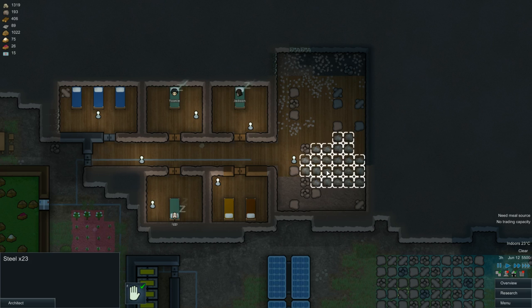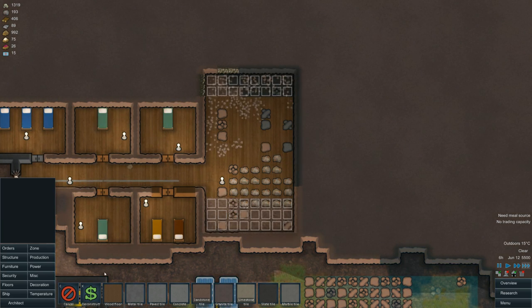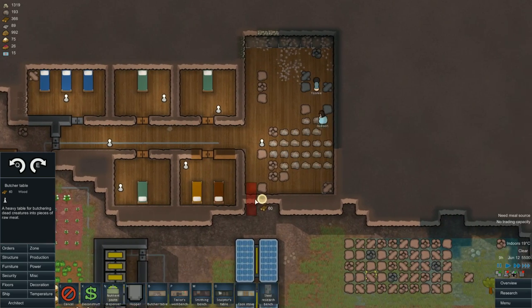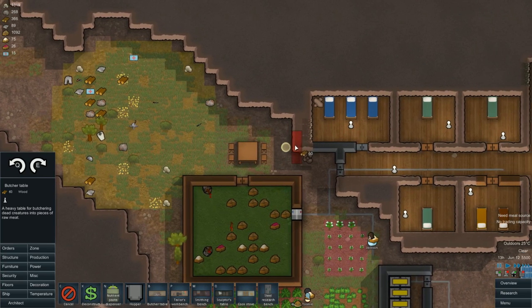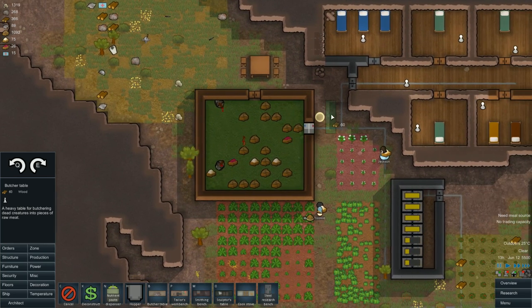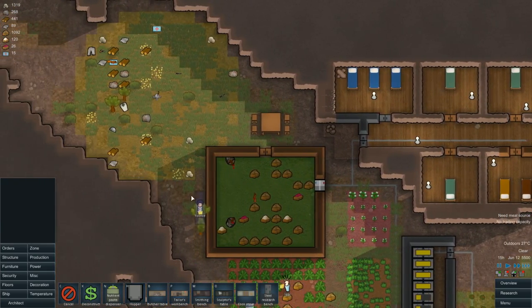That steel makes me happy to see. Definitely got most of it. Let's keep putting down more floors — doesn't require too much wood. And now we're gonna build some production facilities, that's the idea. A nice butcher table — I might want to put that somewhere else. I don't know if that needs energy. Butchering dead creatures into pieces of raw meat. Inside here is a little bit too dark. I will put the butchering spot out here on the side, because it's gonna be blood — there's gonna be a lot of blood.